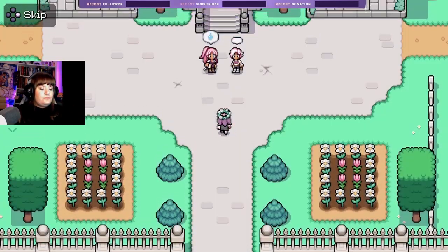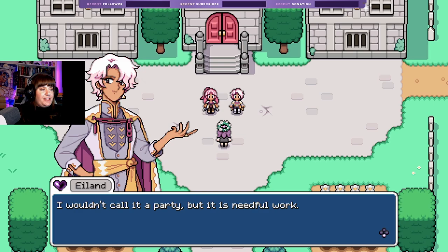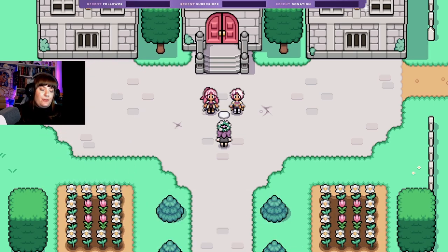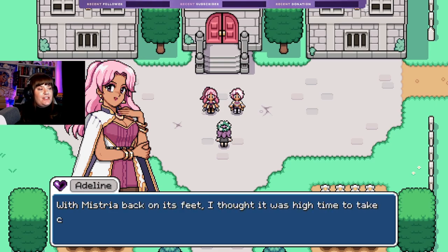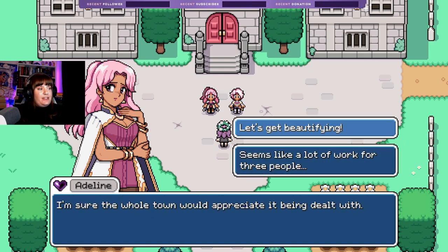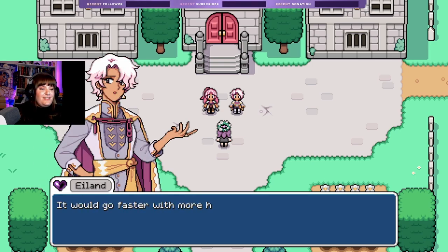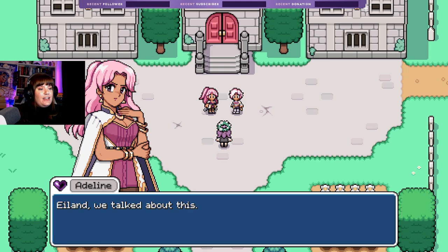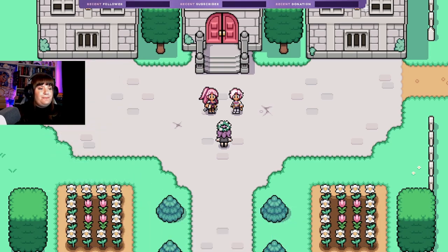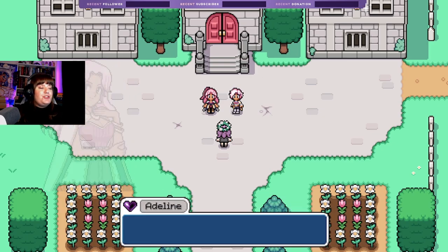I was going to go meet Adeline and Eland. 'What's so sad — you're here now, we can get the party started!' 'I wouldn't call it a party but it's needful work.' 'Well maybe it's both! With Mystria back on its feet I thought it was high time we take care of some of the debris and damage the earthquake left behind. I'm sure the whole town would appreciate it being dealt with. Let's get beautifying!' My character has a can-do attitude which I do not.